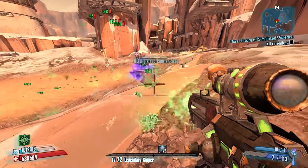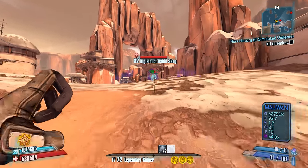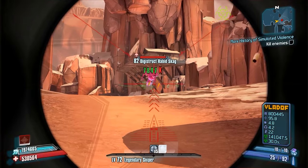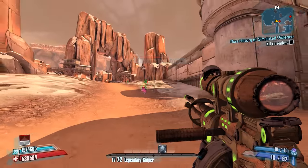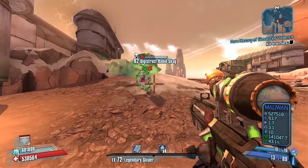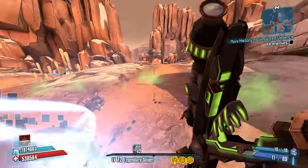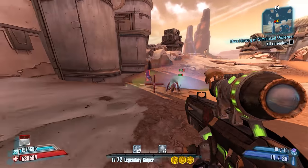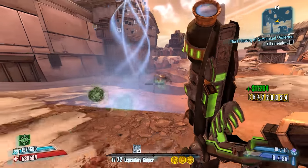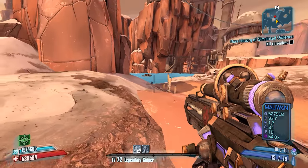So there is a Rabid Skag here, which is always a bother. Let's see if we can't get him nice and debuffed, create some space here. Didn't manage to kill him with all of that, but on the turnaround shot with the Pimpernel we ended up getting the critical hit. They brought in another Rabid for us, which is always good. Did manage to hit the backing-up critical hit on that one, so good stuff there. We're done with Rabids for the moment, we still have one of those Fire Spider Ants behind us.